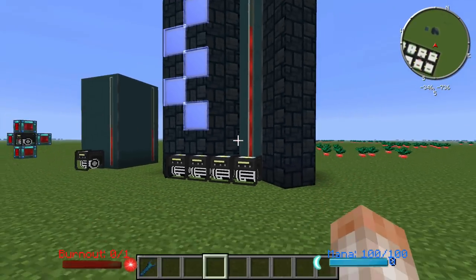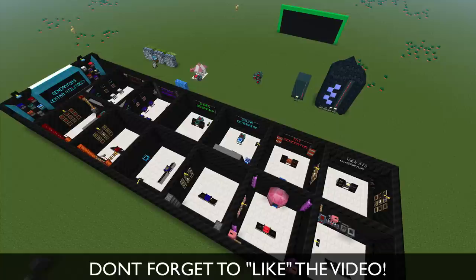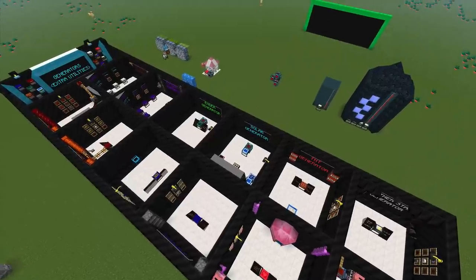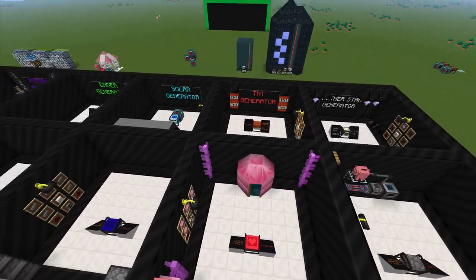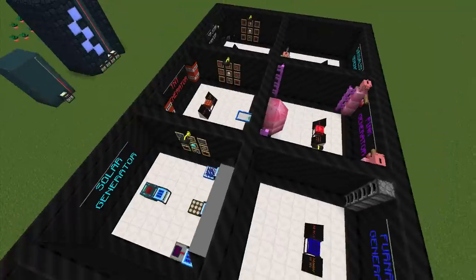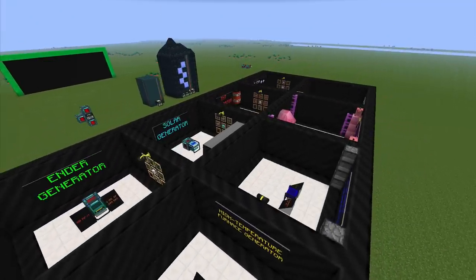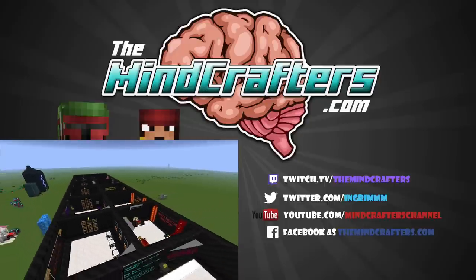Nether stars are not that hard to make once you have a mob farm, so this is an absolutely epic way to generate power. And that's all 12 generators — this is a really awesome mod and I hope you like these generators as much as I do. There are a lot of different mods showcased here: the Dimensional Doors mod, Carpenter's Blocks, and Industrial Craft 2's teleporter. We do have a lot of different tutorials on our website. Please drop us a line on Facebook, on our channel, on our website, and so on. As always, remember to stay poised.